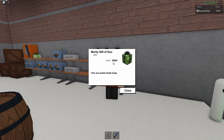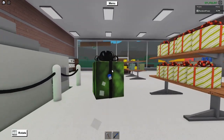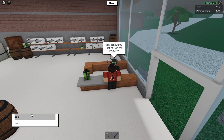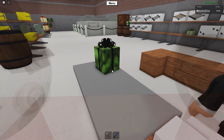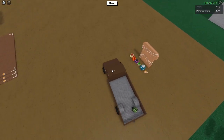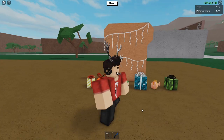It's called the Murky Gift of Goo and it costs $29,500. The description says this one smells kind of funky, so it could be a gooey axe — who knows. This is so far the most expensive one we've seen, so let's go ahead and buy it and put it right next to my Christmas toast.